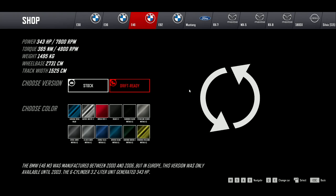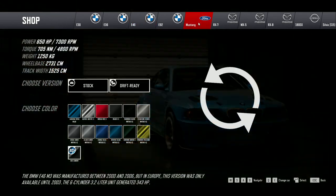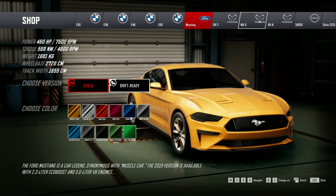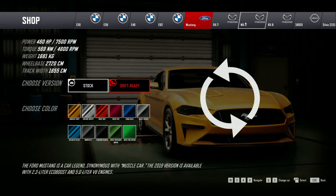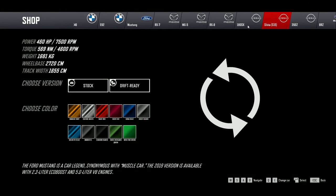Drift21 has 7 different single player game modes, including Quick Race, Sandbox, Free Ride, Solo Run, Time Attack, Gymkhana, and Career Mode. There are also 5 multiplayer modes, including Free Ride, Free For All, Sprint, Laps, and Tandems.